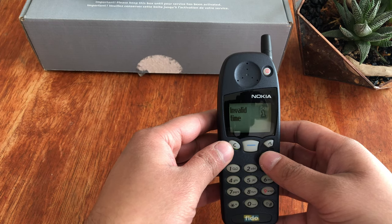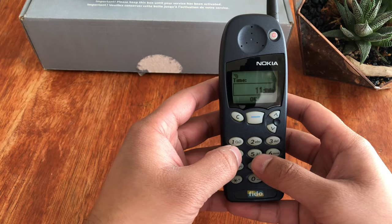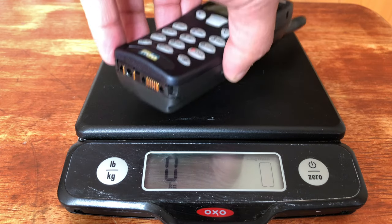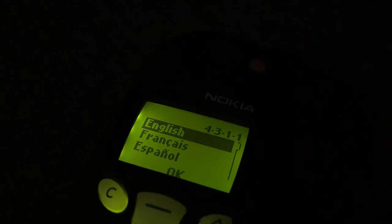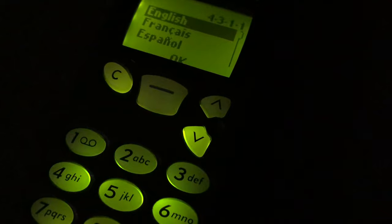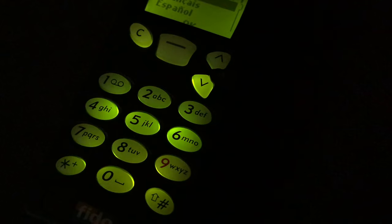The phone was also pretty small and light for the time. It was compact enough to fit in your pocket with a pretty big bulge, so usually you just had it with a holster on the side. It was pretty light at around 172 grams, and it had a stunning 84x48 pixel black and white screen — well, technically black and green because of the backlight. It just gave you all the information that you needed.